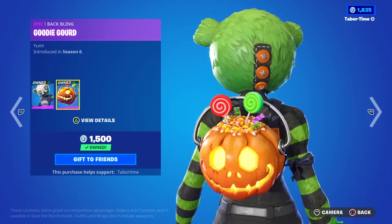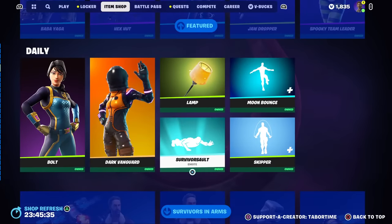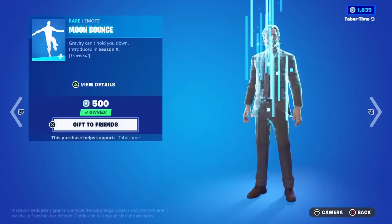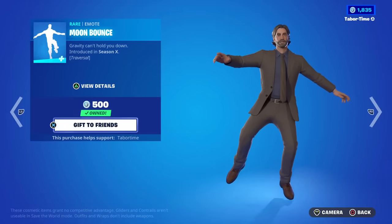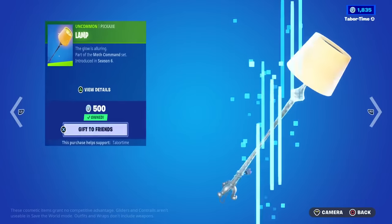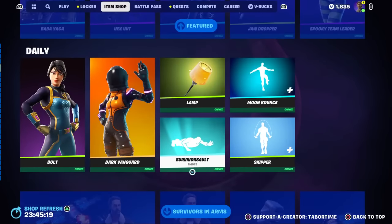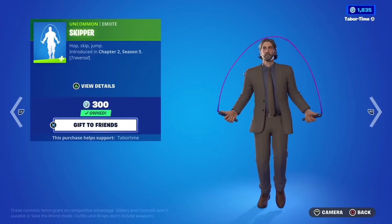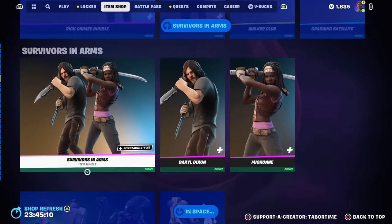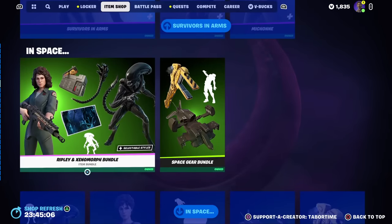In the daily section we've got Goody Gourd, Bolt, Dark Vanguard, and Survivor Salt — that one's only 200. Moon Bounce is amazing for traversal with cool sound effects. The Chapter One Season X Lamp is back, which is a fan favorite for some reason with the little fireflies going around. Skipper is traversal only at 300.